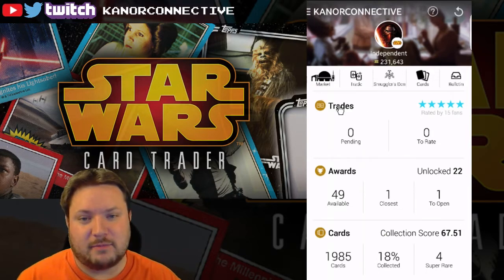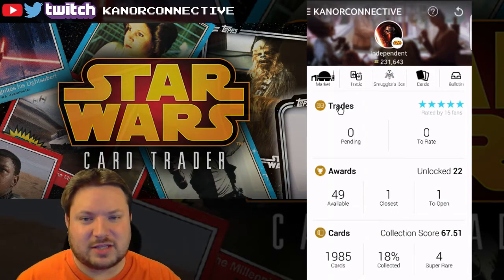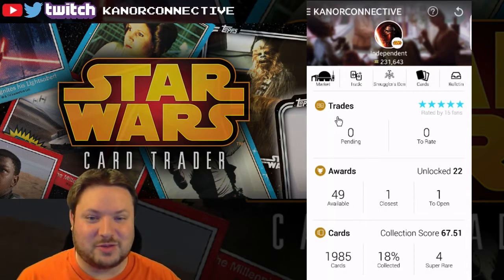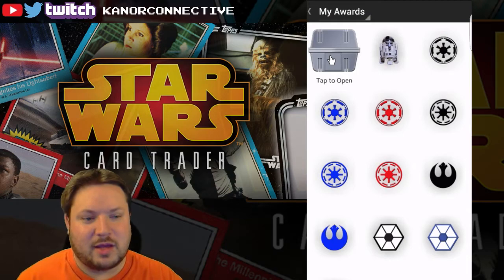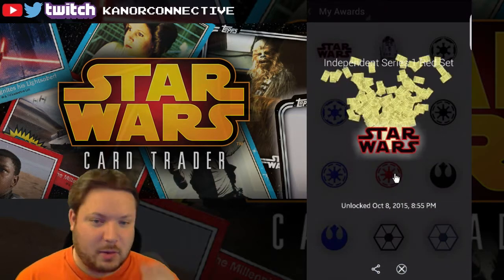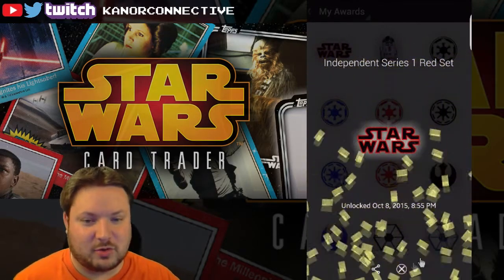They had promotions for the Leia and the Jawa green cards, so I was able to get one of those. I also got the orange cards as well. I got one of these awards that I have to open and I wanted to wait until I was on here to do it. It was the red set that we finished.